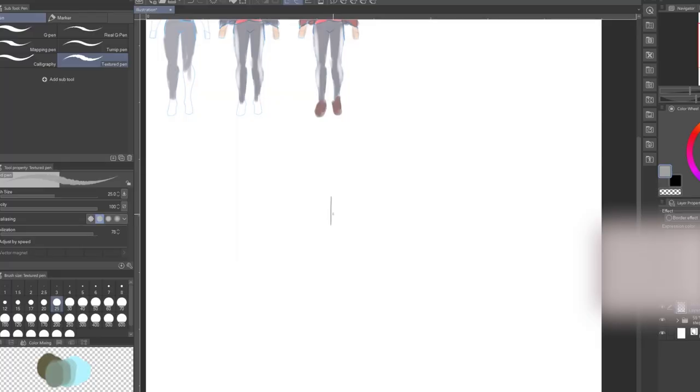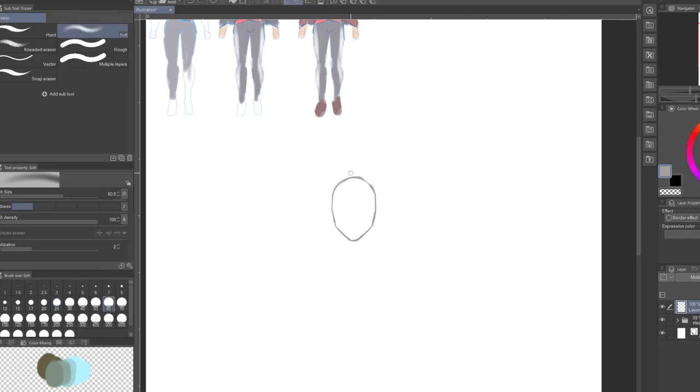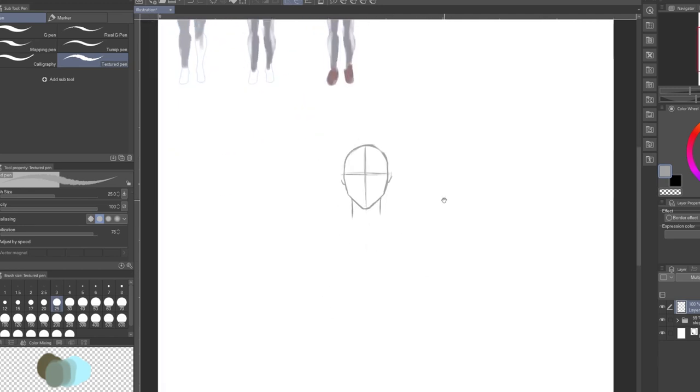Step two is a refined sketch. I know we just did a sketch in step one, but it's messy and some of the details aren't fleshed out, so we're going to try to get more details in there and make a better sketch. Using my first three sketches as reference, I start to recreate the character in a more detailed, refined sketch.